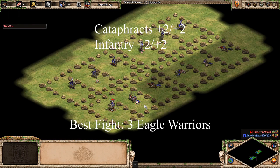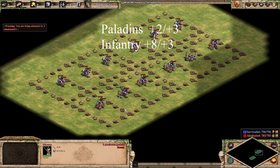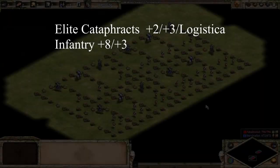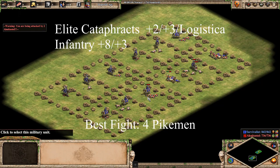We can see that Cataphracts are actually much stronger vs. infantry. They got through all of the 2v1s and even beat Eagle Warriors 3v1. So, what about in post-Imp? Let's take a look at the Paladin first. We can see that just like the Knights, they get destroyed when facing multiple units — they didn't even manage to beat 2 champions this time. How about post-Imp Cataphracts? The difference is clear. Cataphracts destroy infantry. They win easily vs. 4 fightmen and almost win vs. 4 Elite Eagle Warriors. They do get owned by 4 champions, though.